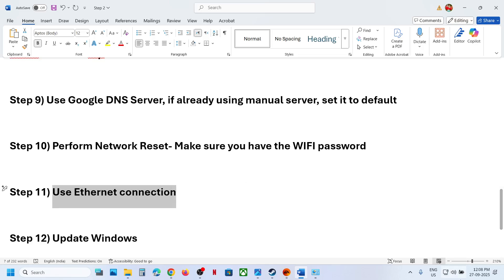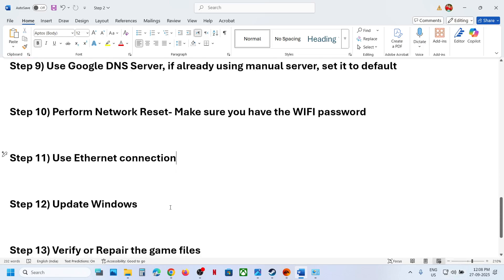After reconnecting to the internet, check if the issue is resolved. You can also try using a wired Ethernet connection — if your computer has an Ethernet port and you have a cable, switch to a wired connection and check.